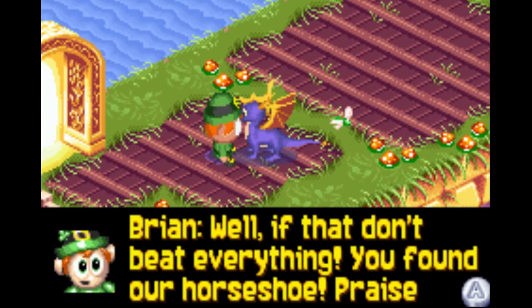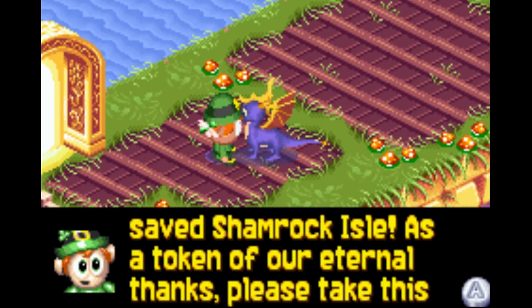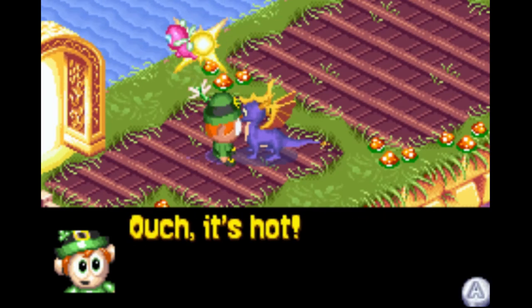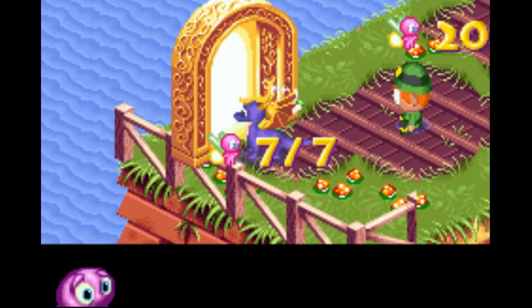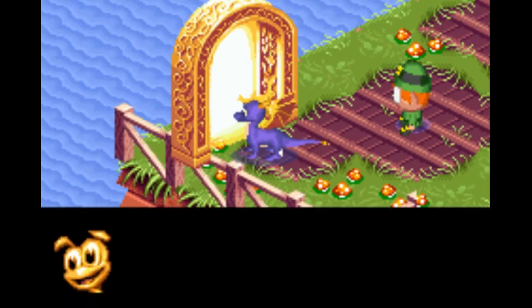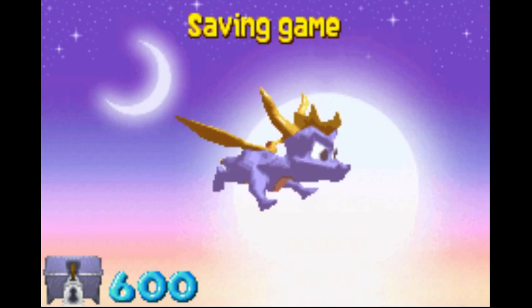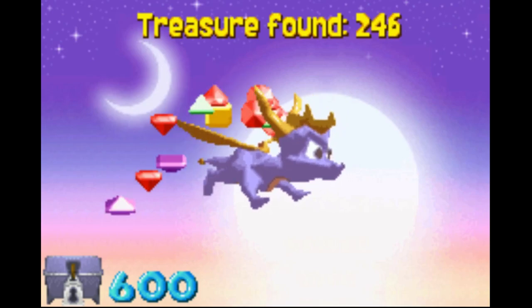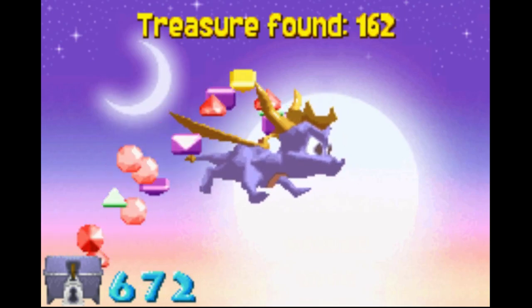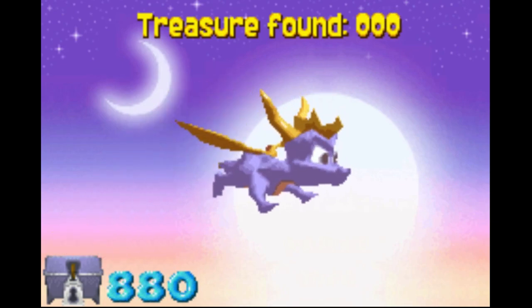If that don't beat everything — you found our horseshoe! Spyro, you saved Shamrock Isle. As a token of our eternal thanks, please take this lucky token. Ouch, it's hot. Oh yeah, I hate when they do that. And we got seven and seven — we got shine. I guess that's it, so there's gonna be 10 gems per little rock section. Now, can I skip this at all? Oh, you can hold down A to speed it up — okay. It doesn't really speed it up very much, that's for sure.